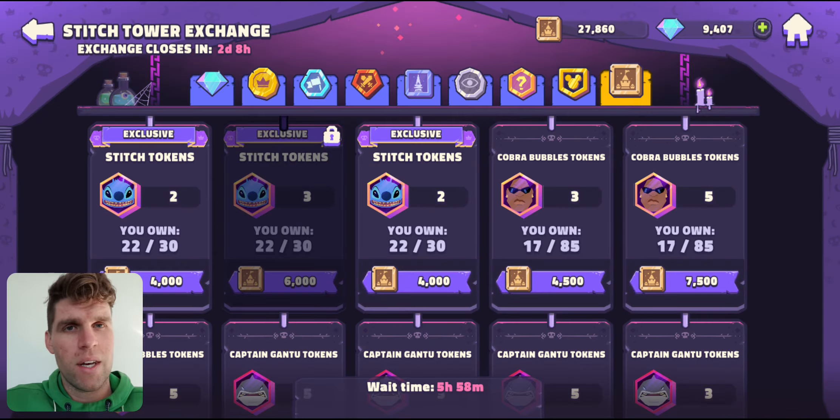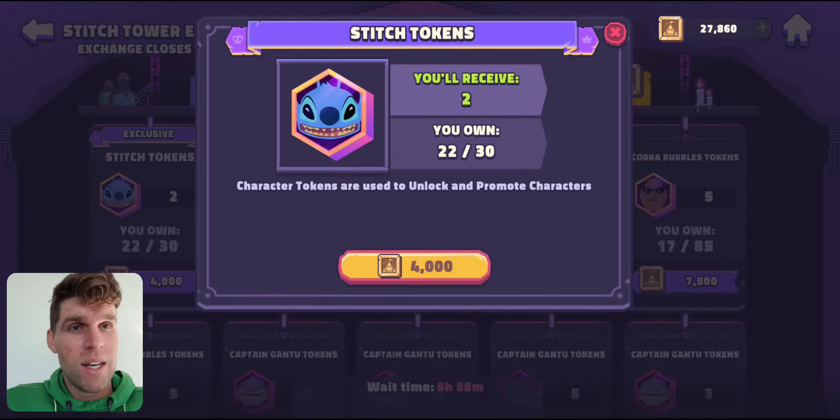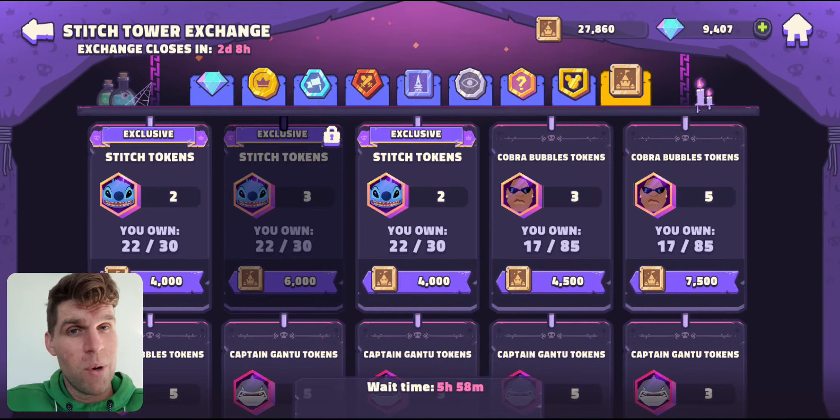Save for Stitch. This is pretty much the only way you can get Stitch tokens — through the event chests and through the event milestones, the personal and club milestones. You can only get a handful of his tokens each time. Nearly getting mine up to the next stage, which is cool — he'll probably get there after the next club rewards. You're going to want to get Captain Gantu and Bubbles maxed first, because then you're going to get more tokens and more rewards to spend in the shop. Once you've got those two maxed, put them on to Stitch — Stitch is going to be amazing.